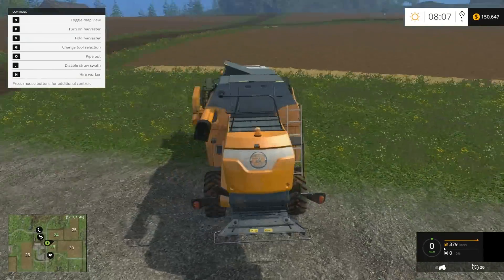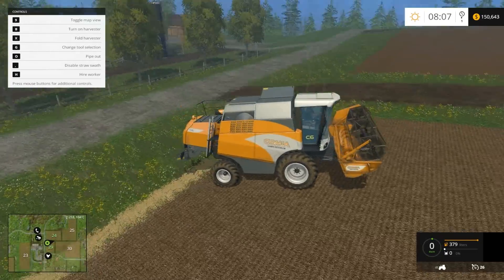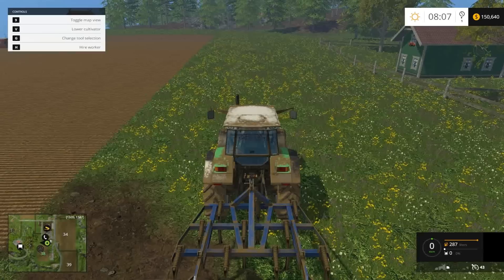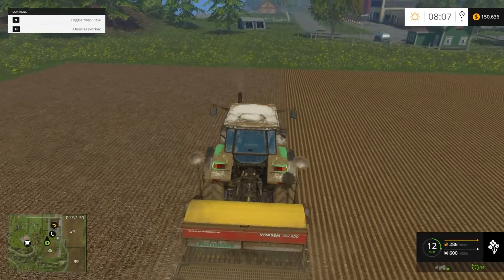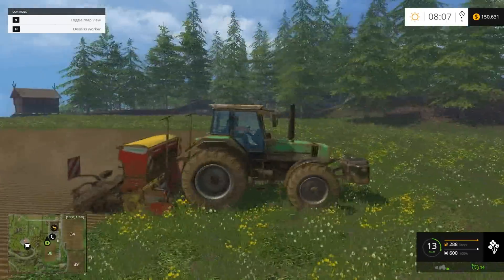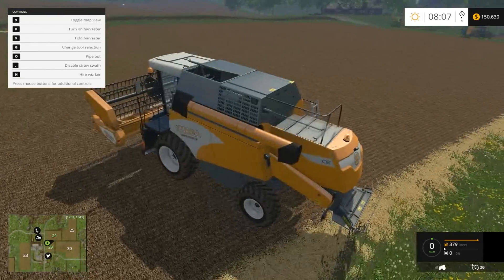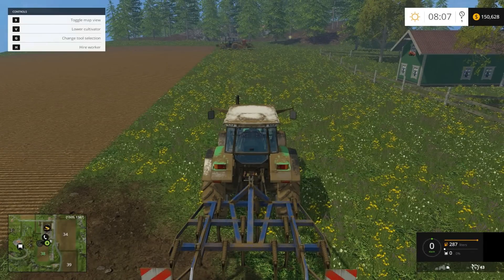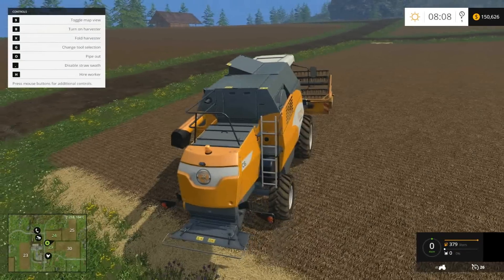In the meantime, let's make sure all our other guys are working. I don't remember what we did over here — I think we've already sown this. This guy's just chilling. This machine cultivates as well — so not only does it sow, but it cultivates first and then it sows the seed, which is pretty good. You can kill a couple of birds with that. This field's already been done.